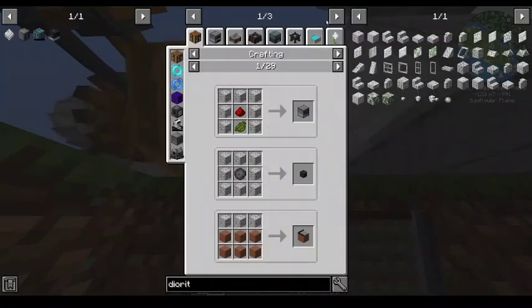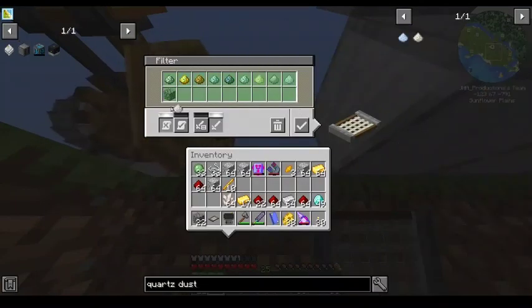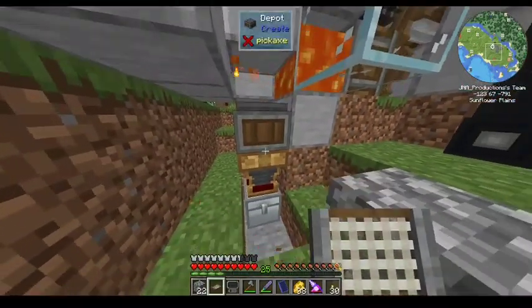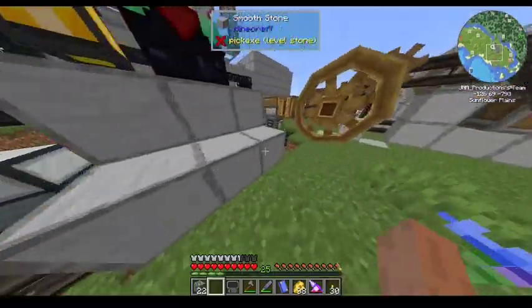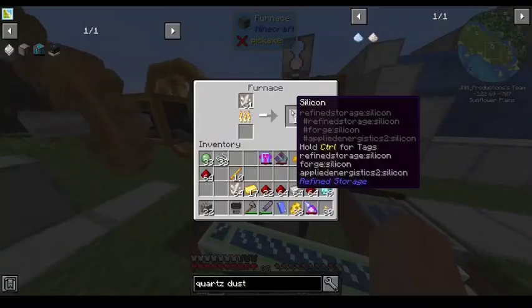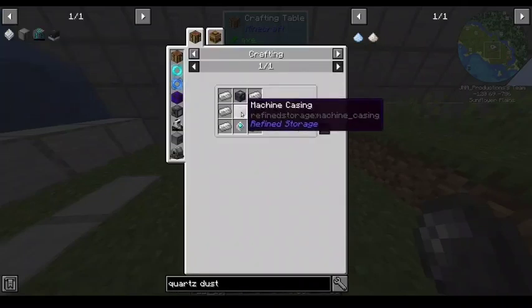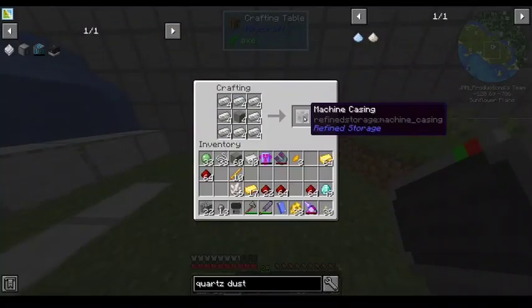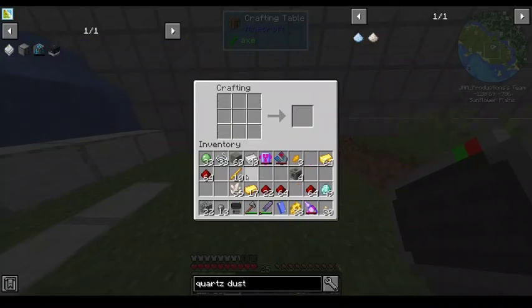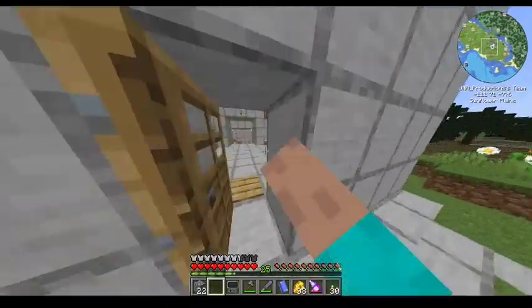Pulverize into cobblestone and nether quartz dust, and you should be able to — yep. I've got plenty of power to run this. That'll give me some smooth stone as well, but that's not super important. We're also going to need quartz enriched iron — let's go with half a stack. We're going to need a lot more of that, which means I think I'm going to have to process more iron, but that's not a huge deal.